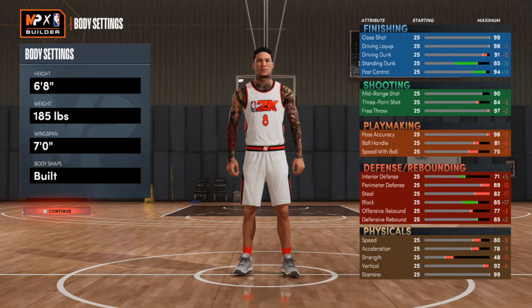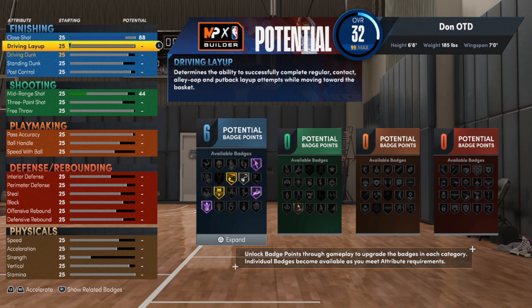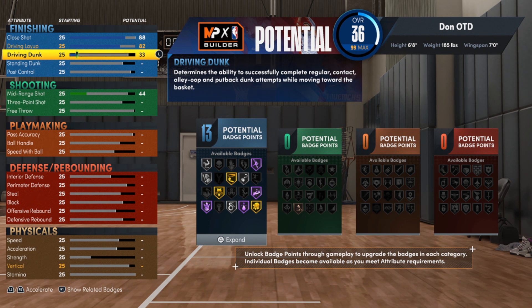We don't care about that body shape — be you, make it however you want. Now for the finishing: with this build being 6'8", you might want to go down low with it. So we are going to upgrade close shot up to an 88, driving layup up to an 82, and driving dunk to 85. You can get it a little bit higher, but I feel like it won't necessarily get you all the badges we're looking for on this build.